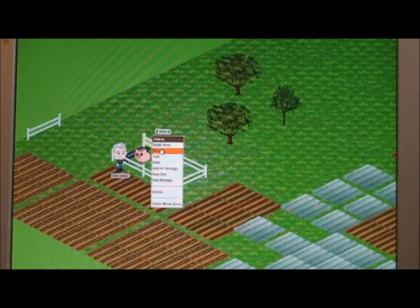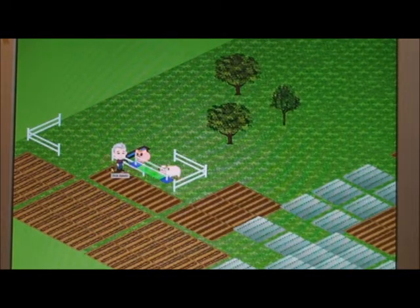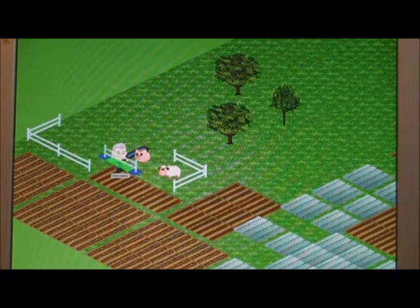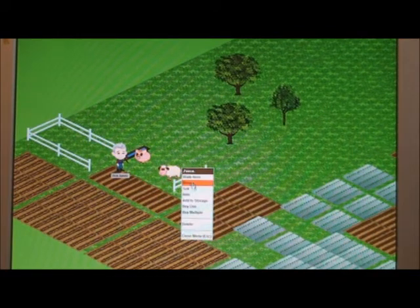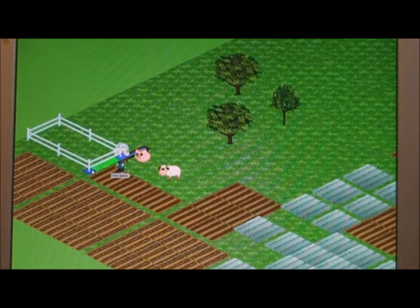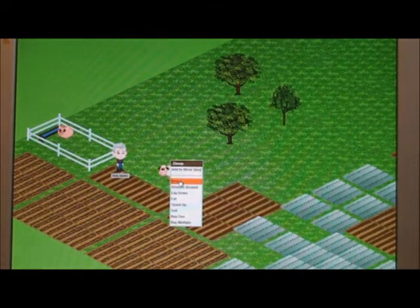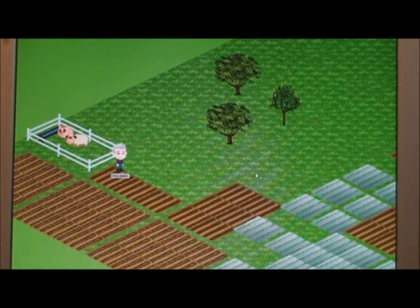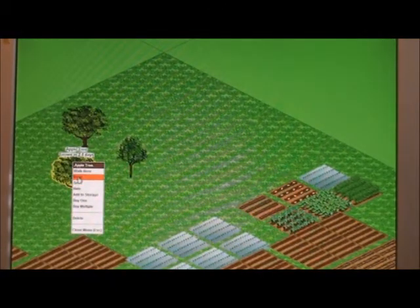We can move them, sell them, hide them, add to storage, buy one — whatever. So I'm gonna move it right here. I'll move the pig — well, there's only one pig, sorry. Let's move the water trough. The pig and the sheep in the same pen don't really go too good, but hey, we're just beginning.